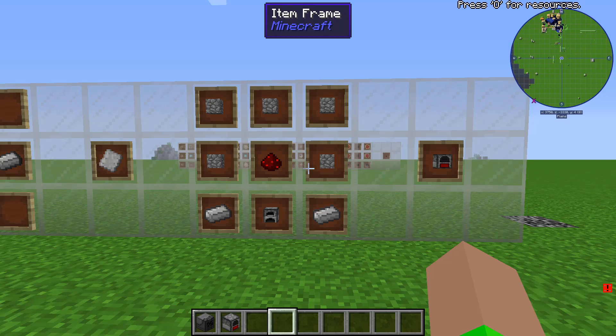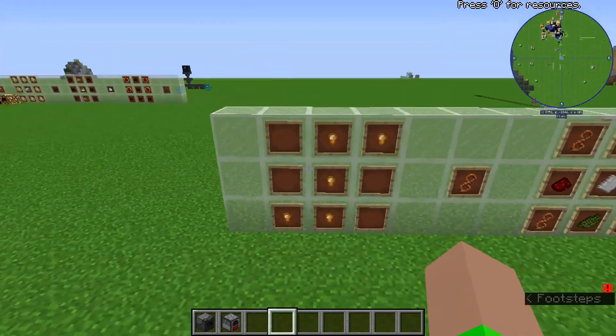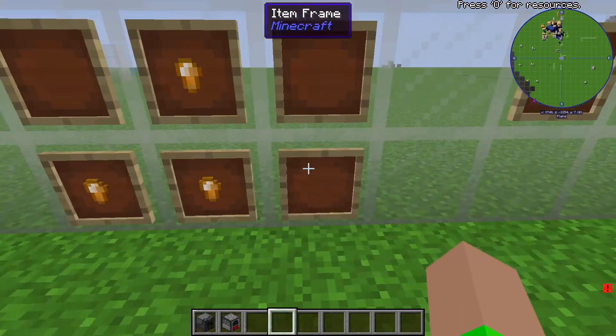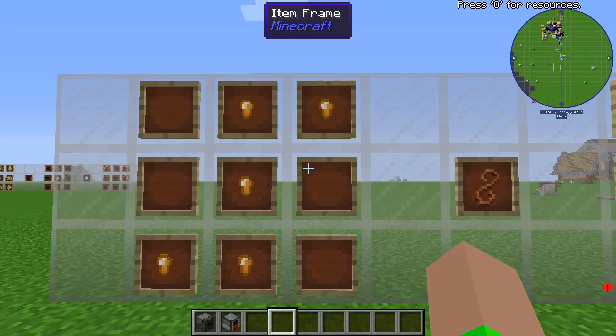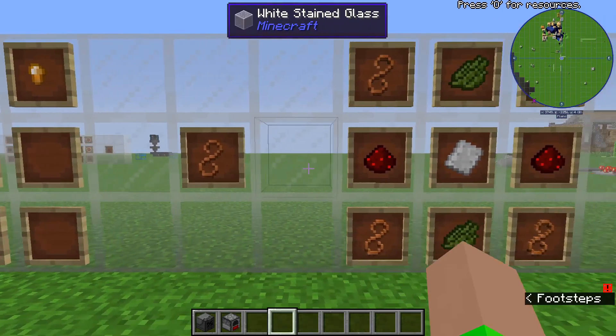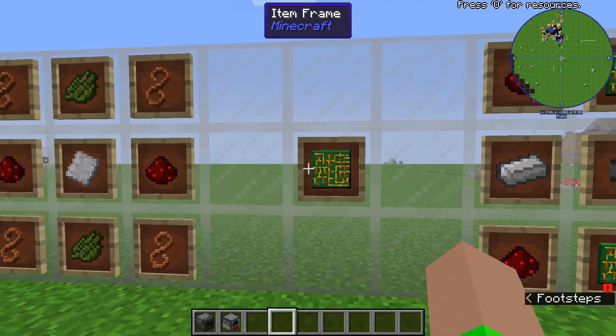You're going to want to make the Survival Generator with five cobblestone, one redstone, two iron ingots, and a furnace. Then you're going to want to make some copper wire. Copper wire comes from Immersive Engineering, but it also comes from Tech Guns, which is another mod we're using here. You're going to need five copper nuggets to make a copper wire. Then you're going to need four copper wire, one iron plate, two redstone, two cactus green dye, and an iron plate to make a circuit board.